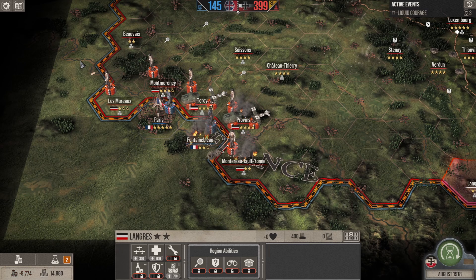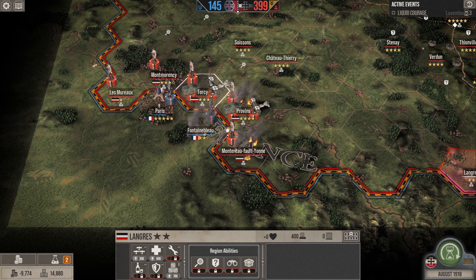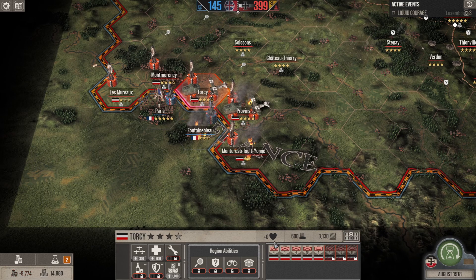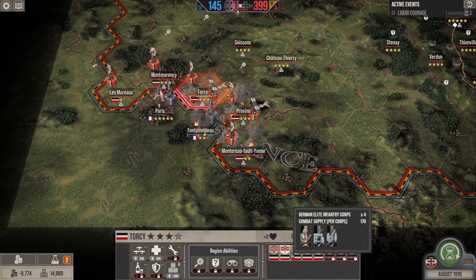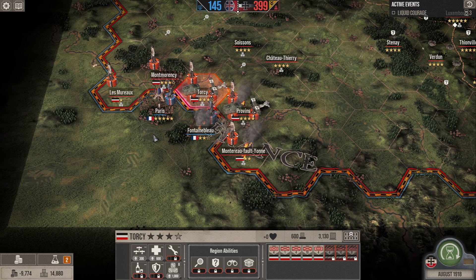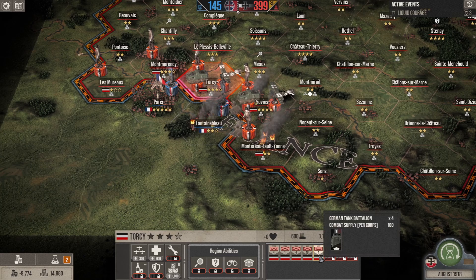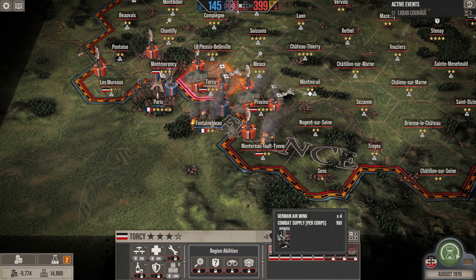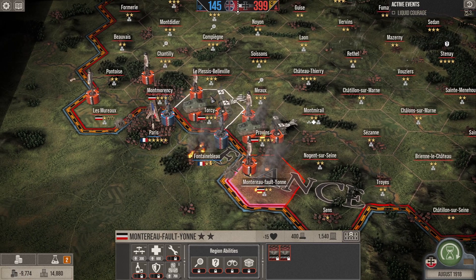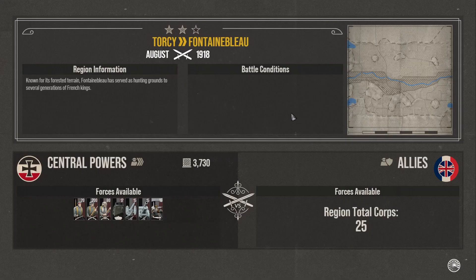We are continuing on with this Elite Difficulty Challenge campaign, and we are going to try and take another star off Fontainebleau. I haven't actually got all of my troops here because they've all just been moved this turn, so we're just going in with the same force. In a previous video, which didn't have any commentary, I managed to win with 4 tanks and 4 air. So although I lost this one with 3 tanks and 3 air, I did manage to win the one with 4 tanks and 4 air. So we're going to try again — that'll be another star down, and then in the following turn we're going to have a lot more resources to play with.